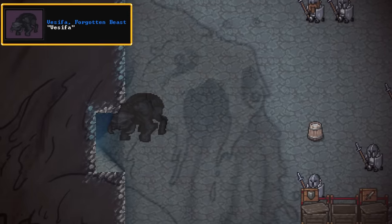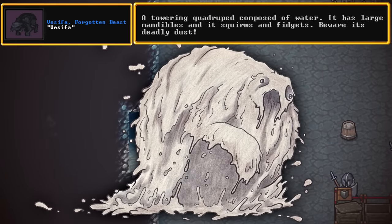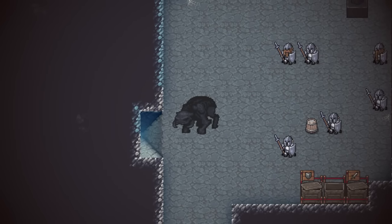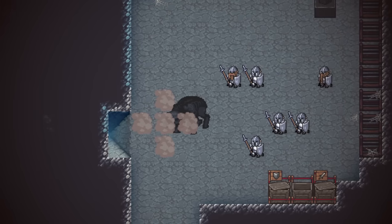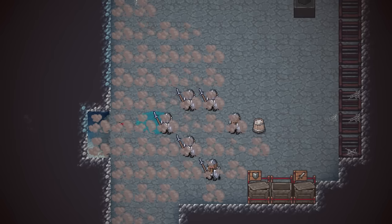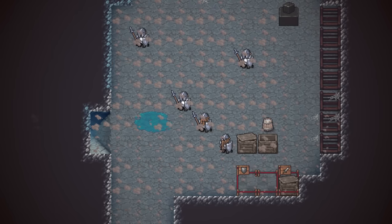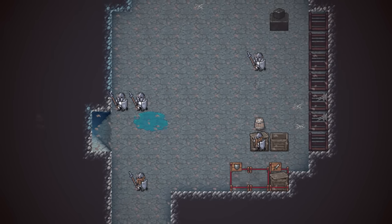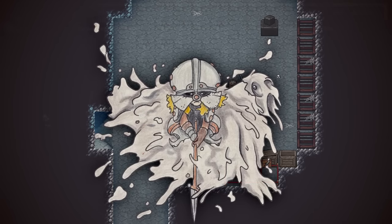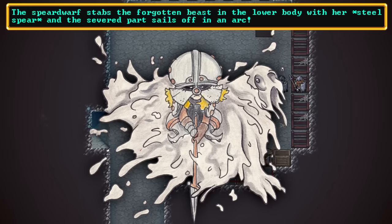The forgotten beast Vasifa has come — a towering quadruped composed of water. It has large mandibles and it worms and fidgets. Beware its deadly dust. Is everyone alright? Well, that was a bit of a surprise attack there — one that was ended rather swiftly and professionally. Good job, dwarves. Good thing we were ready for combat down here. That forgotten beast was composed of water, as you saw, but it was killed rather easily. By Pop — she was able to swipe her spear deftly through its midsection, severing away its lower body. Phenomenal work. It's been rendered into an inert puddle.